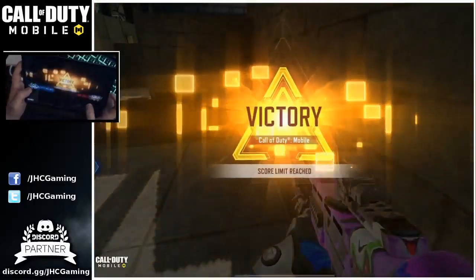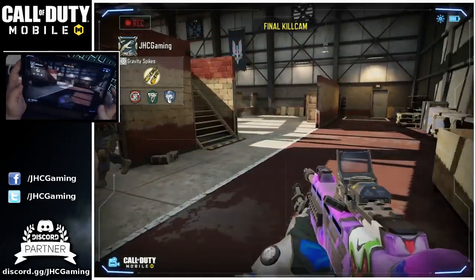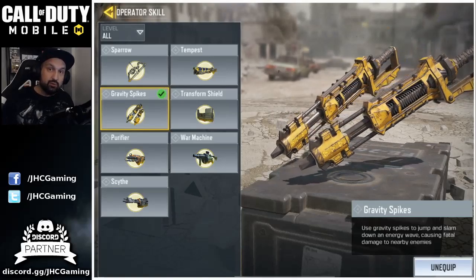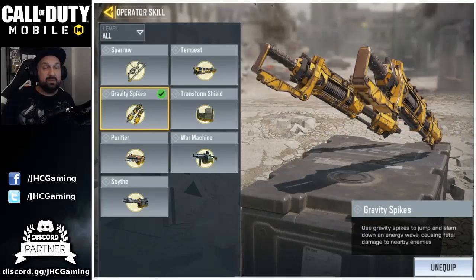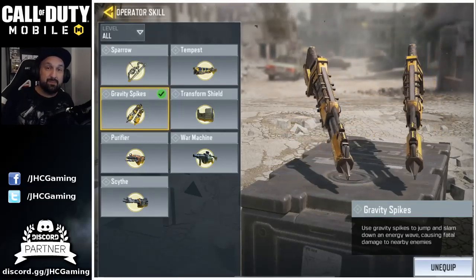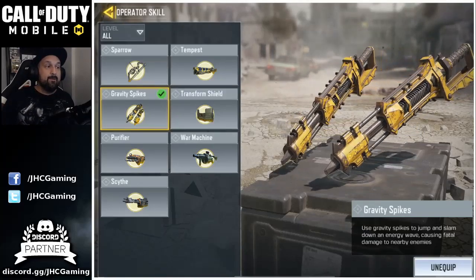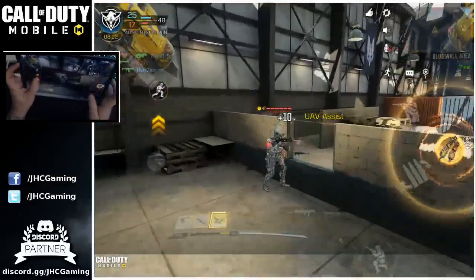Is it really worth using over other ones? The answer, guys, I think is no. For me, Sparrow is just way too good right now and there's absolutely no point using Gravity Spikes over Sparrow. Type in the comments — is there a specific game mode where you'd see Gravity Spikes being better than Sparrow? The cooldown is still pretty decent, but the value of Gravity Spikes — you're gonna get one use, you might get a double kill if you're lucky, maybe one or two kills.